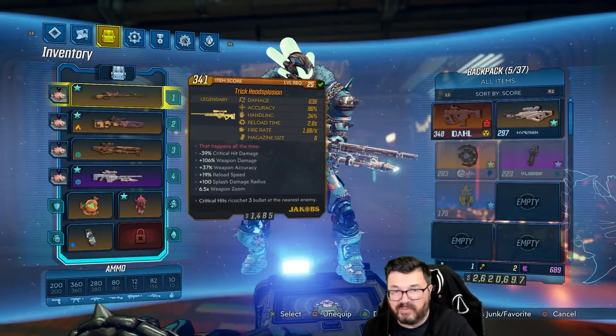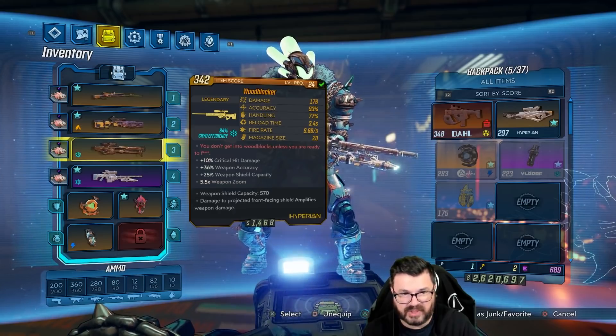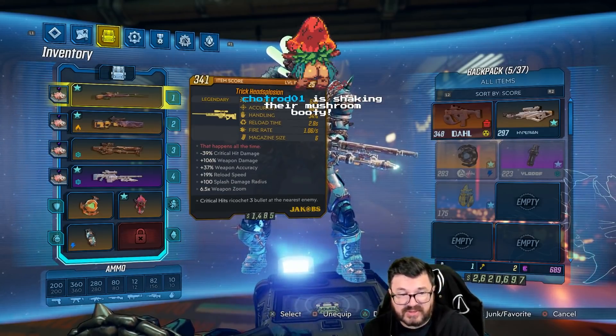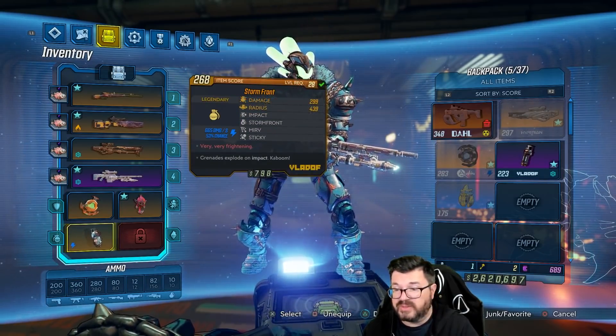Gentlemen, ladies, boys and girls, cats — welcome back to Sniper Flak. In this playthrough we're using nothing but sniper rifles. The other day we got ourselves a Wood Blocker, so basically it's game over at this point. Maybe we'll just use the Head Splosion because this thing's really good. We did some Arms Race at the end of last episode and we're going back into Arms Race today.